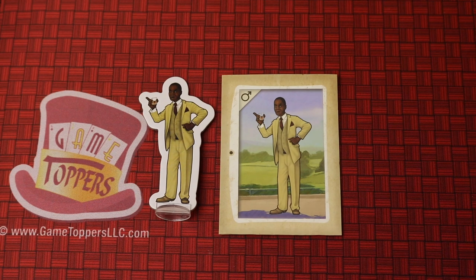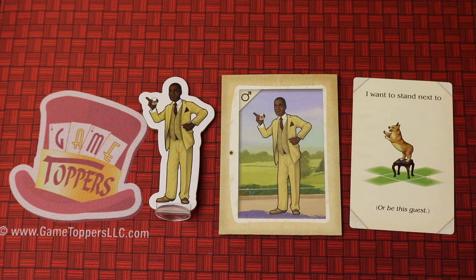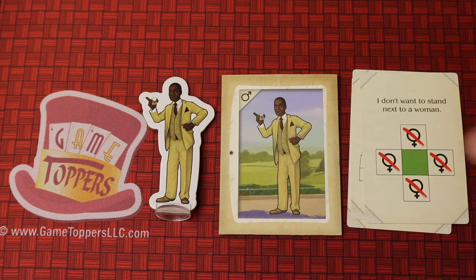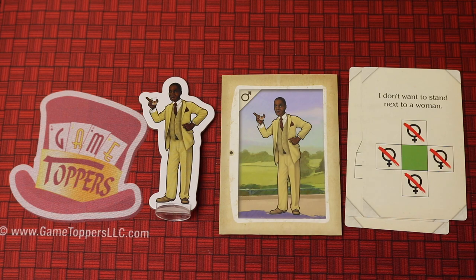Now each player gets the same set of characters. There are envelopes that will have three requests of each character that you'll secretly look at — like this person wants to stand next to the dog, or he wants to stand in the middle of the table in one of these six spots, and he doesn't want to stand next to a woman. The more of these requests that you can fulfill at the end of the game when you have your picture ready, the more points you'll get.